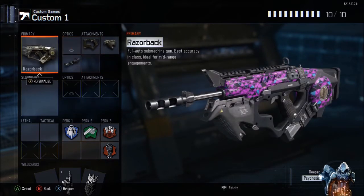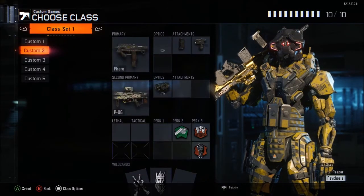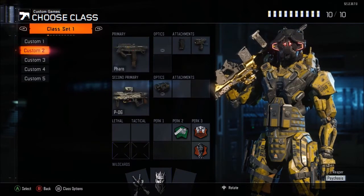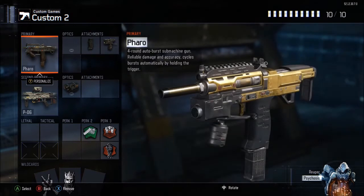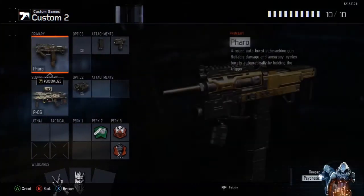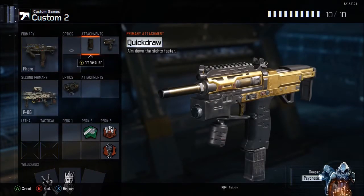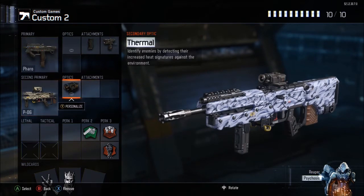My second class is an overkill class. I could use a Razorback overkill but I really like the Pharaoh — it's my most kills gun in multiplayer. I enjoy the burst fire mechanic and it's got really good accuracy. I have gold on it right now. With overkill and a sniper, you have to drop one perk and one attachment on your primary, and since I only use thermal snipers you also need to add an optic.